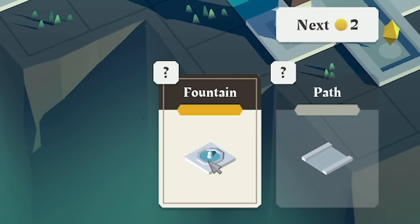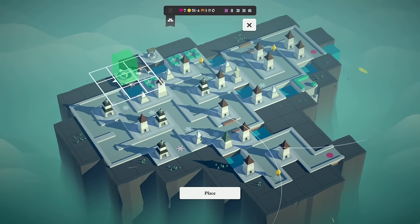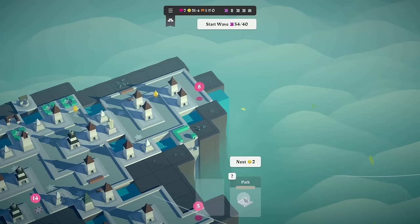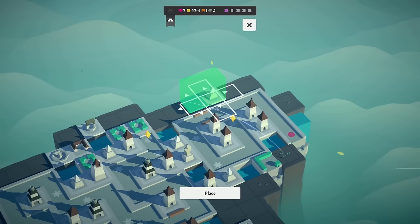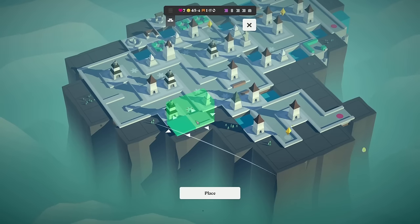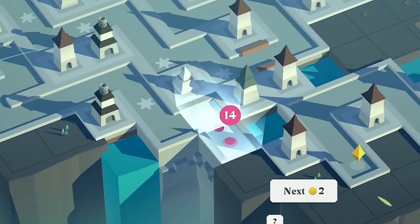We've got a fountain — if we surround this fully, then we get two lives. So I should probably just shove this up by the other thing I'm trying to surround. We'll go there for now. We've then got a straight bit of path, which extending this one's probably the most sensible thing to do. We've got an ice trap, which I'm going to shove there so that both the archer towers cover it. Shove that corner piece there, this archer tower there, and that bit of path there.